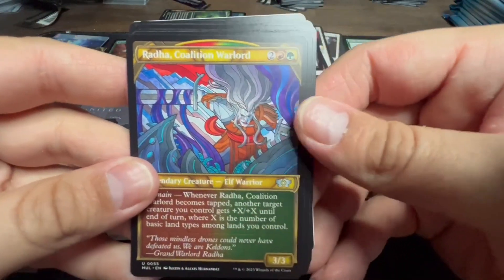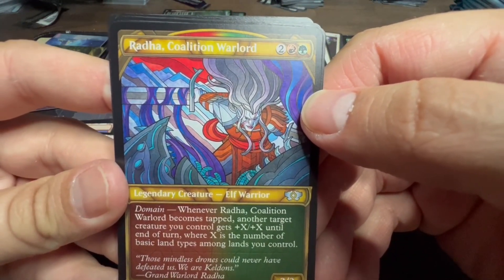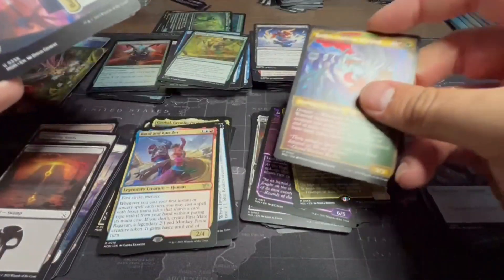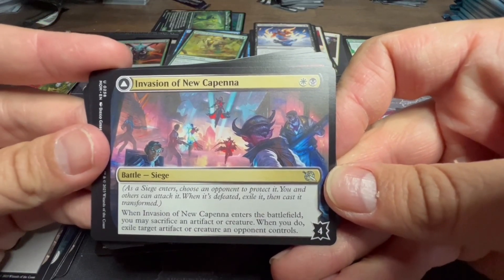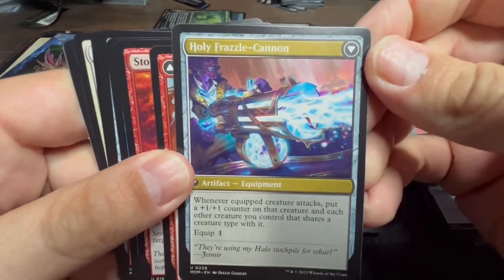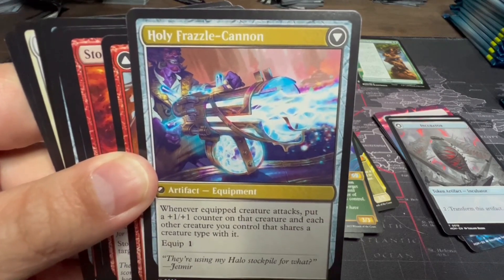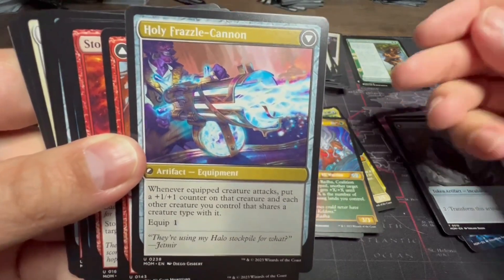Radha, Heir to Keld Coalition Warlord — red, green, and two for an Elf Warrior. When she becomes tapped, another target creature you control gets plus X plus X until end of turn where X is the number of basic land types. Invasion of New Capenna — enters the battlefield you may sack an artifact or creature; if you do, exile target artifact or creature an opponent controls. Flips into Holy Frazzle-Cannon — whenever a quick creature attacks, put a counter on that creature and each other creature you control that shares a creature type with it.